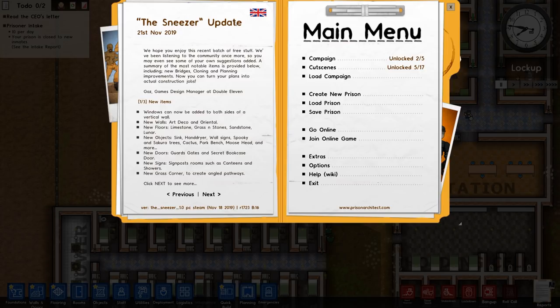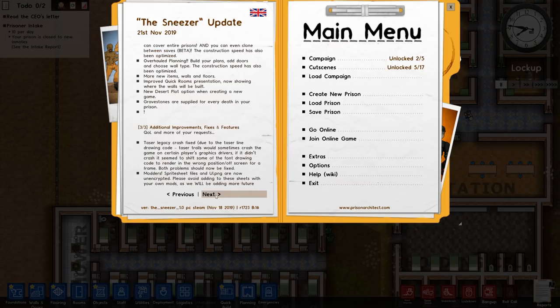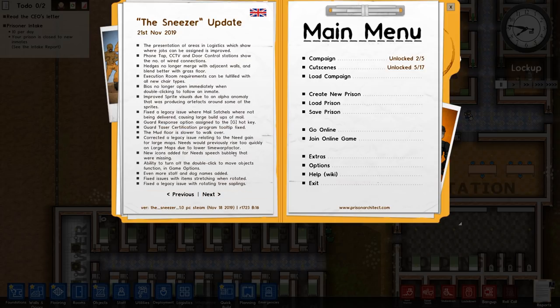Number one is the Sneezer update — this is a free content update. You're getting a whole bunch of new items, new features, and most importantly, new dog types. You're also getting additional improvements, fixes, quality-of-life stuff, and bug fixes. There are like pages and pages of stuff here.